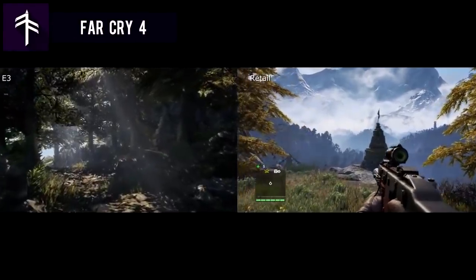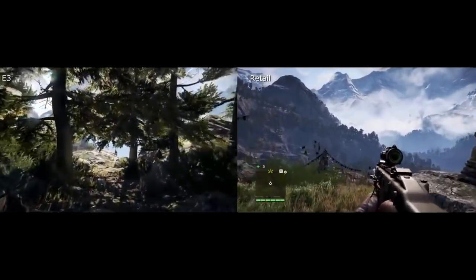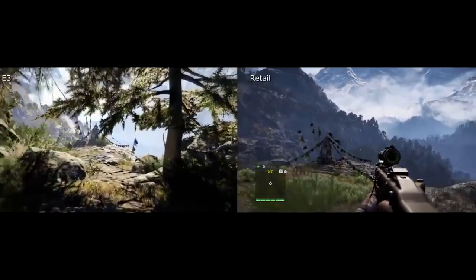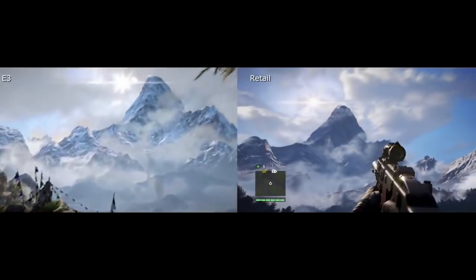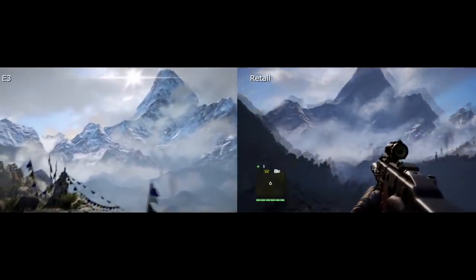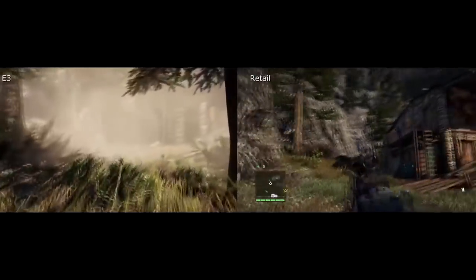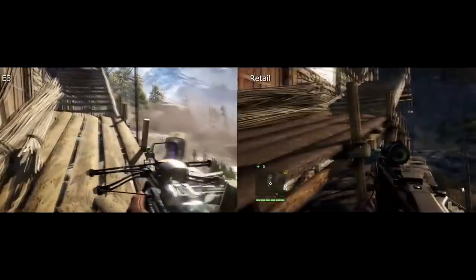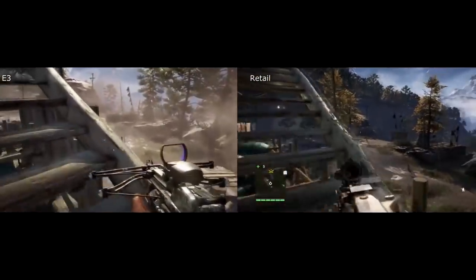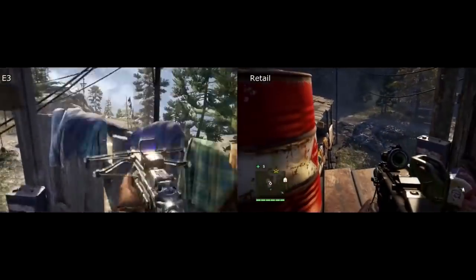Far Cry 4 is an open-world first-person shooter where players take the role of Ajay Ghale, a young Ghali-American returning to Kyrat to spread his mother's ashes. However, Ajay finds the country ruled by a tyrannical king, leaving him pitted against oppressive rule. Far Cry 4 was shown off at several media events and looked great, and even after its initial release, still looks fantastic. However, if you compare the E3 demonstration with the retail version, you can see a few downgrades. The foliage density and level of detail in lighting seem to be a bit below what players were shown before.